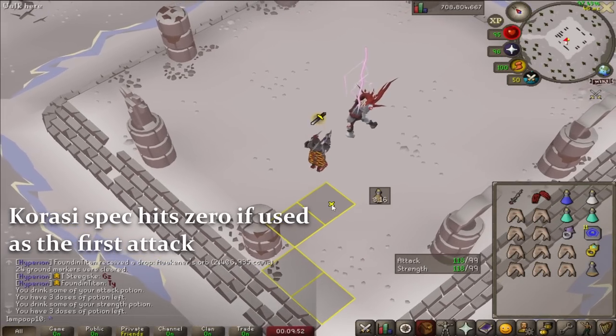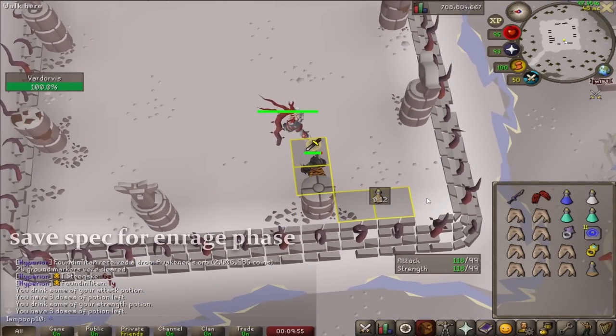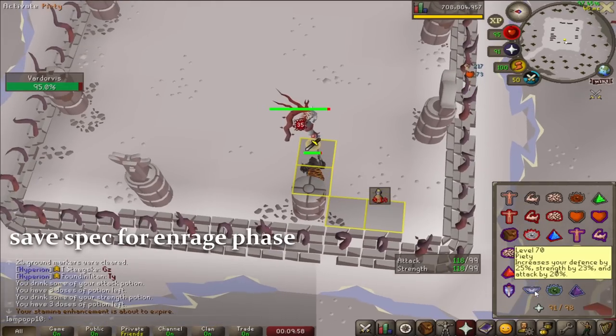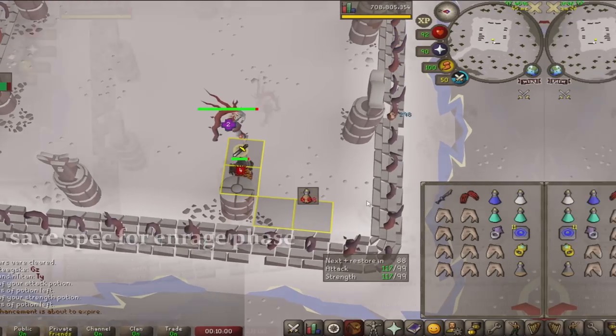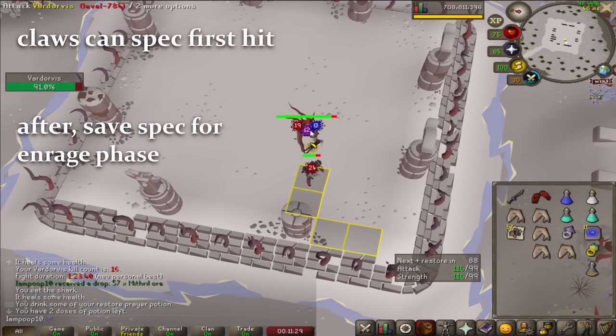If you've got a Voidwaker, you want to hit it once and then spec on your second hit. Afterwards, save spec for enrage phase when Vard is on about 25 to 30 percent HP. If you have claws, you can just spec on the first attack, and then once again save spec for enrage.